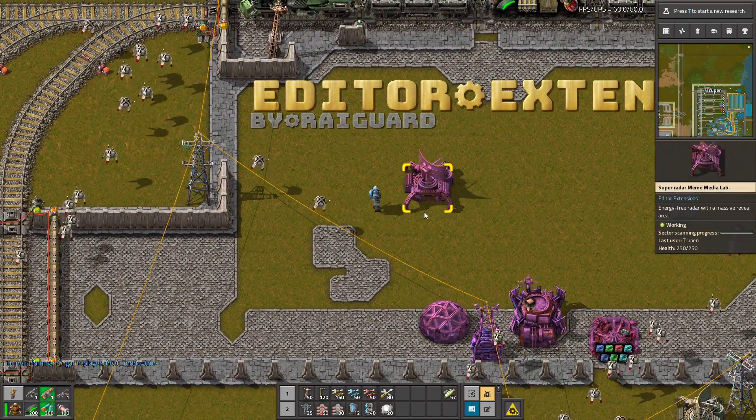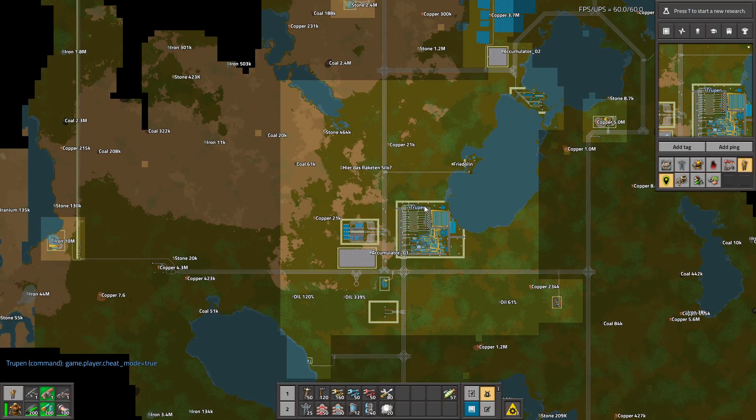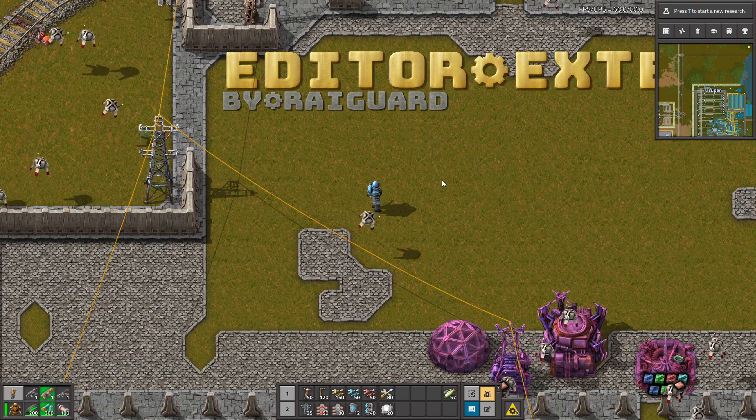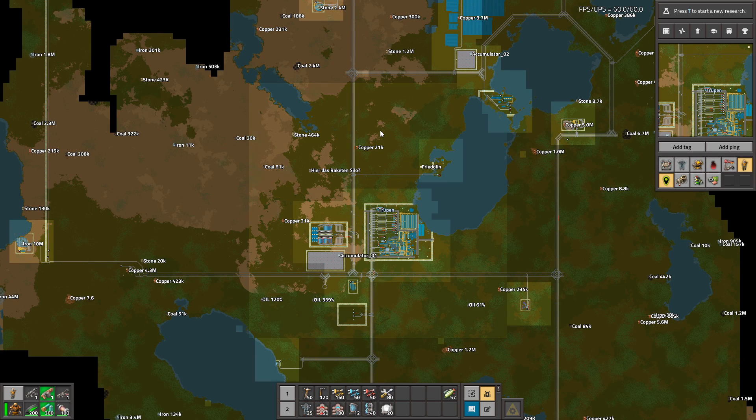For example, let's place this radar and when you look at the map — yes, this is huge. Let's remove that. It's slowly disappearing and as you can see it has quite a big coverage area.